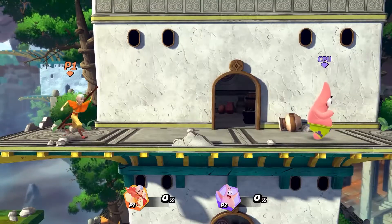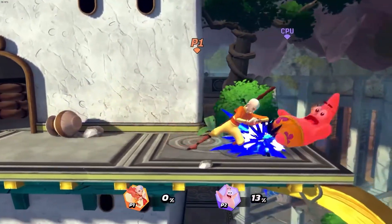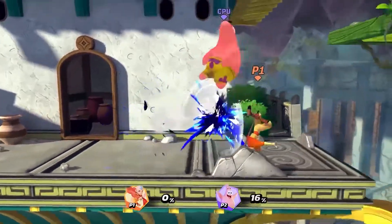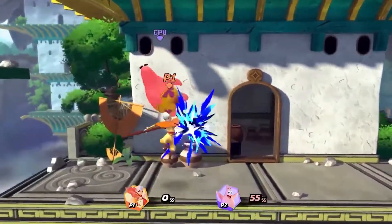Aang's light attacks don't have a lot of range, but they make up for it by being very fast and easy to combo into each other.